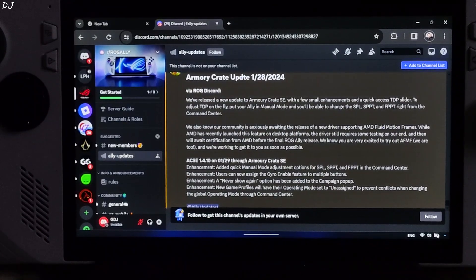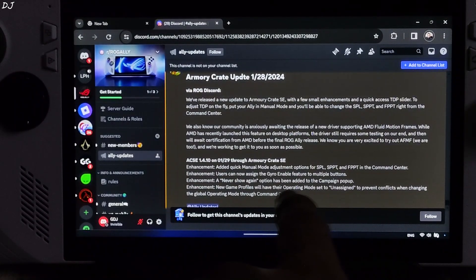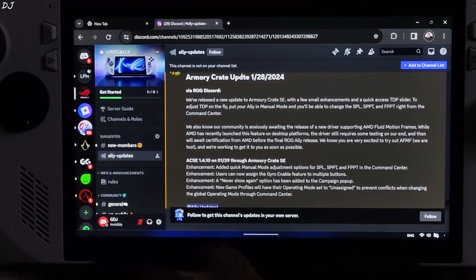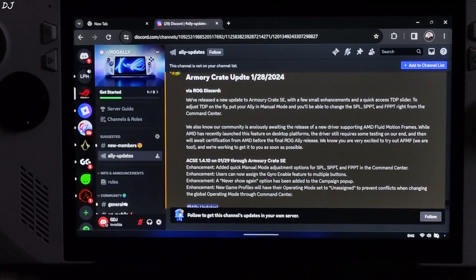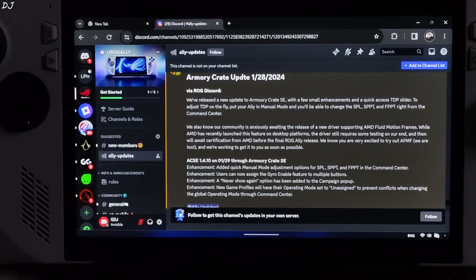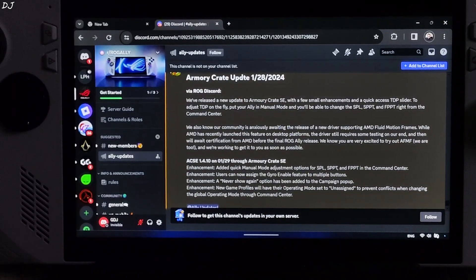Next we have some quality of life changes. Users can now assign the gyro enable feature to multiple buttons. A never-show-again option has been added to the campaign popup — this popup was really very annoying, so it's good to see that we can disable it now. New game profiles will have their operating mode set to unassigned, to prevent conflicts when changing the global operating mode through the command center. I will quickly demonstrate the gyro feature.